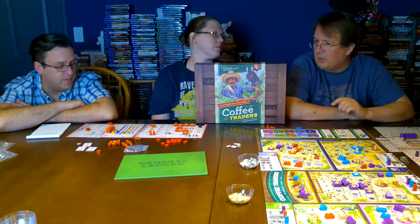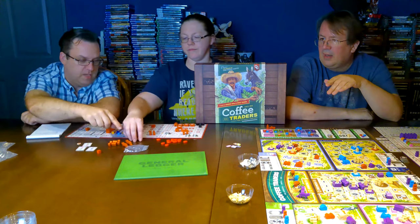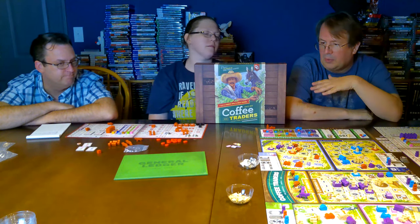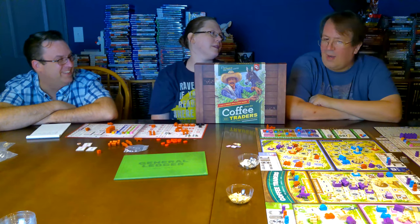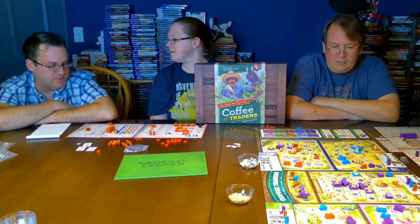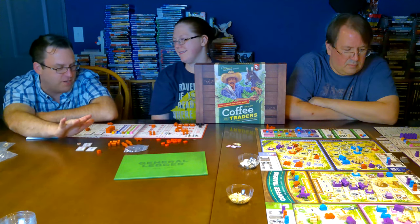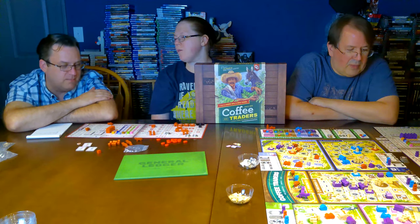I'm probably going to give this an 8.5 because of the boards especially, but the components are good too. We do have some component issues in this particular copy — one of the cat's tails was broken, one ledger had an issue with the printing not being flat, and on the board there's a misprint where the one is inverted and backward. I would have given this a nine but I'm going to dock it a half point — I'm just not a big fan of little cubes.